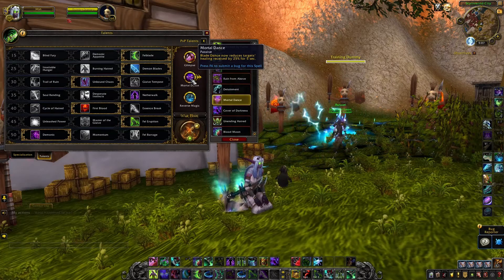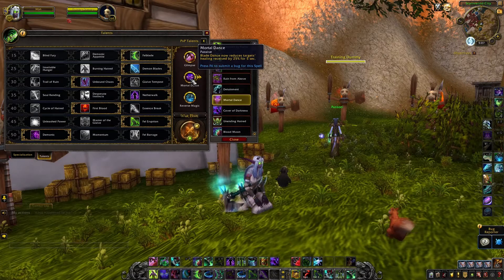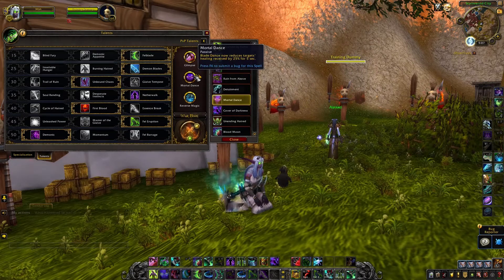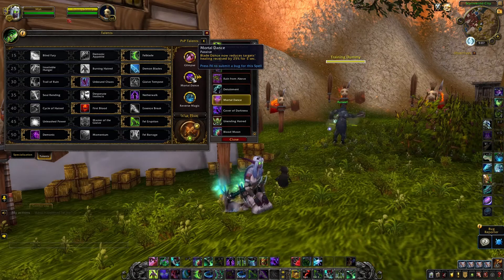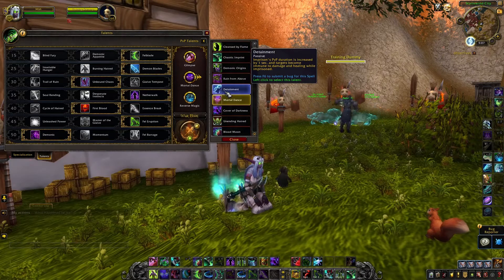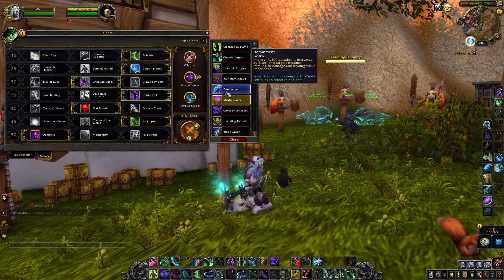When I would NOT run this talent is if I'm in a composition where my teammate already has a Mortal Strike effect. For example, if I'm running with a Warrior, he has a healing reduction effect — and even a better one than I do — so I might not necessarily take Mortal Dance. I could take Detainment instead.